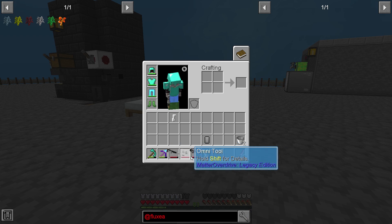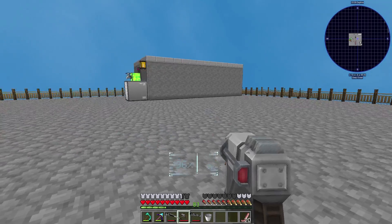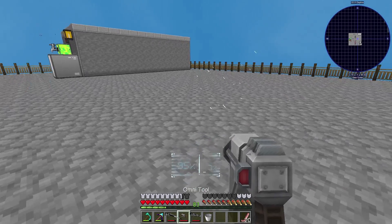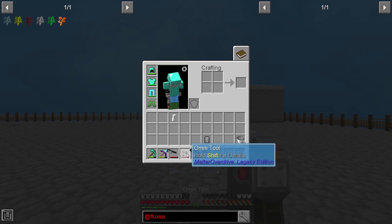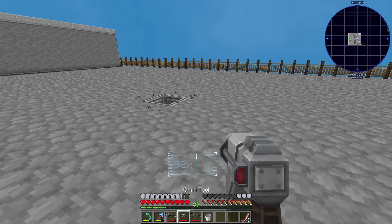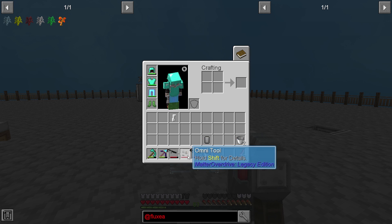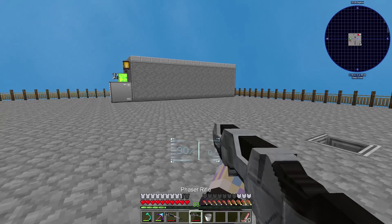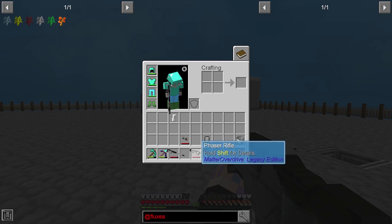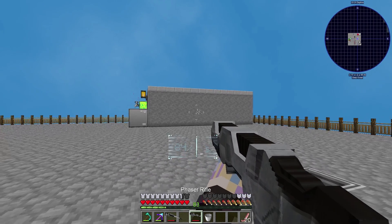First thing — I got three tools, three weapons. This is the mob farm. It's one of the reasons I wanted to make it, to get these cool lasers. You can actually shoot laser blasts, which are pretty awesome. The Omnitool can break blocks as well, which is pretty neat. Over here we've got another one called the Phaser Rifle. You can shoot blasts with it.